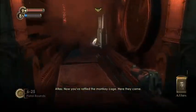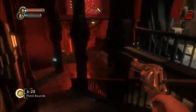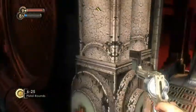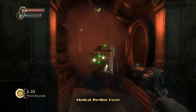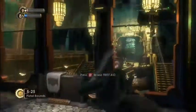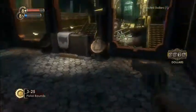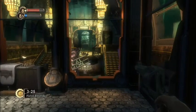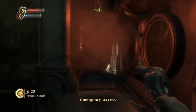Now you've rubbed the monkey cage — here they come. I'm trying — just typical behavior. Now you can wait in here, which is actually a decent idea. I don't remember you being able to shoot from across the way. Yay, turret! I remember them being melee. It's my mistake — you can wait in here for them and just shoot them as they come through.